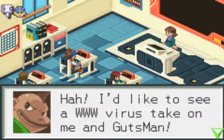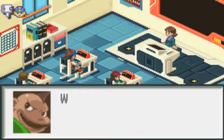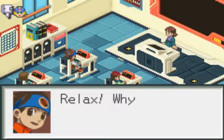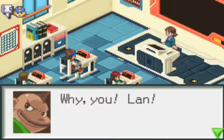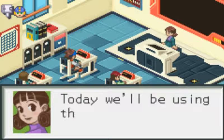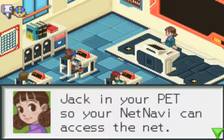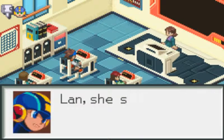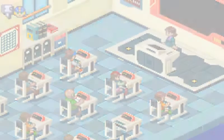'I'd like to see a WWW virus take on me and Gutsman.' 'Dex and a silly little Gutsman.' 'What you say?' 'Relax. Why would the WWW bother with you anyway, Dex?' 'Quiet in the class. Today we'll be using the common virus called a MET tool. Jack in your PET so your net navi can access the net.' Lan, she said jack in and press the R button. Yeah, yeah. Okay. Here we go.